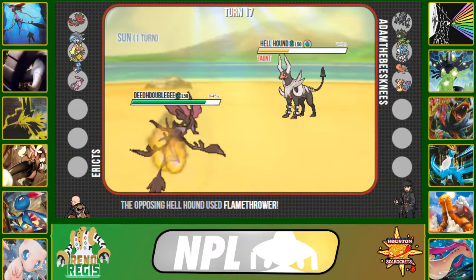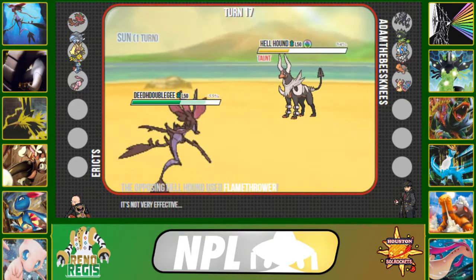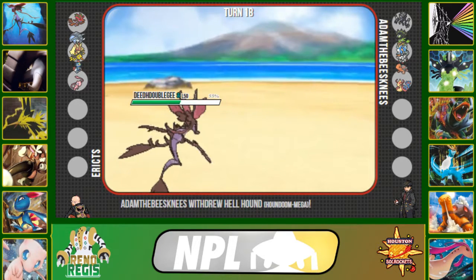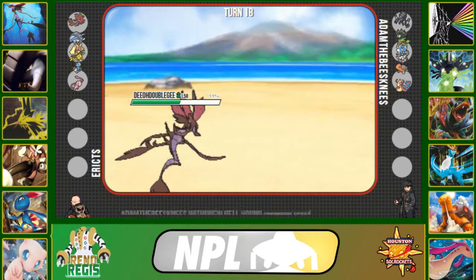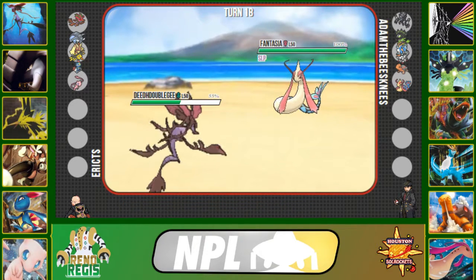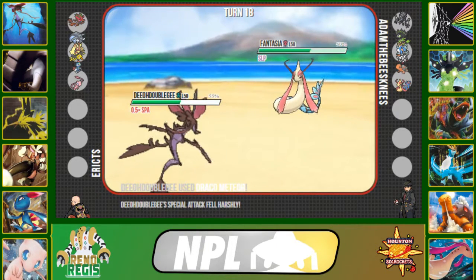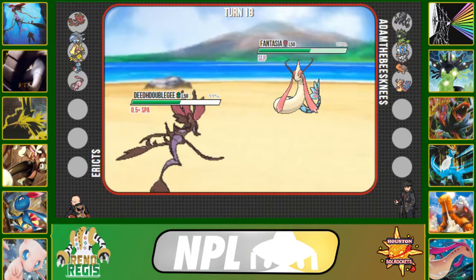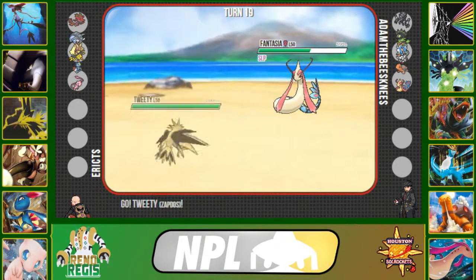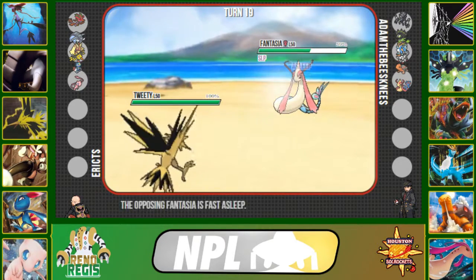He clicks Flamethrower, which does even less than a Dark Pulse would have — great news for us. I'm pretty free to click Draco Meteor and do some damage to whatever comes in. He sends in Milotic, so we drop a Draco Meteor and do about 40% to it. That reveals it's a little bit mixed defensive — definitely max HP, but I'm not sure exactly where the defense investment lies.